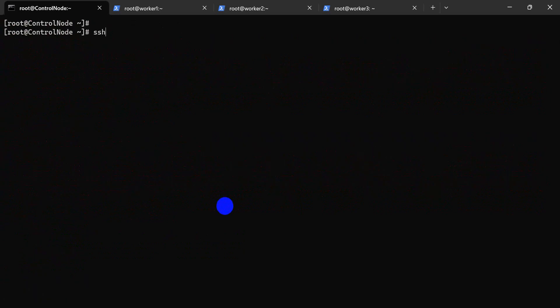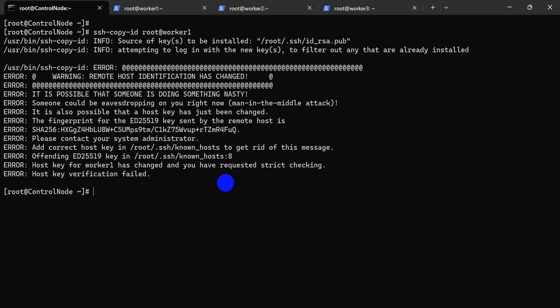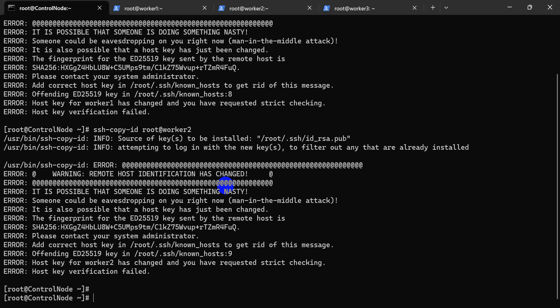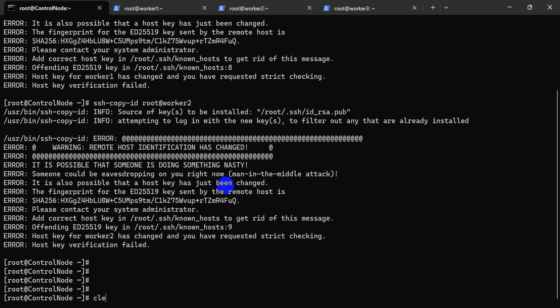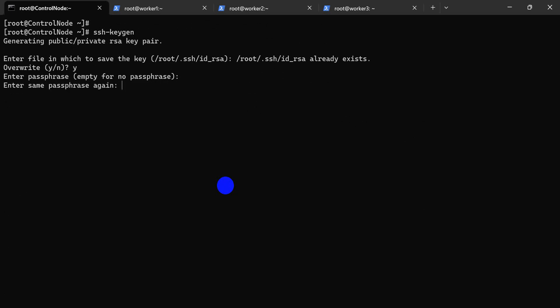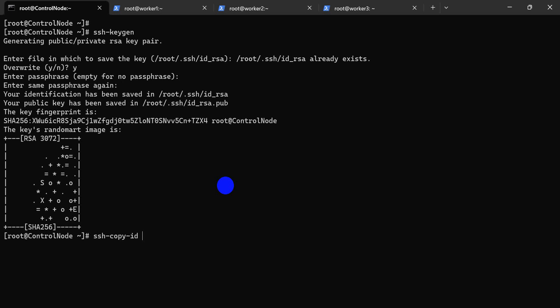Just run ssh-copy-id root@worker. The verification is fixed now. Return — SSH, copy-id, load, worker1. The fix is being applied.